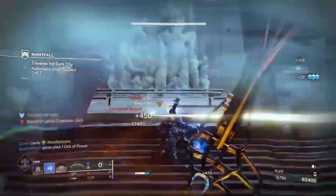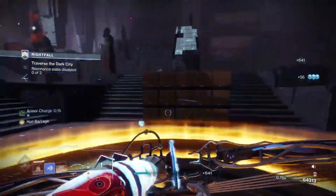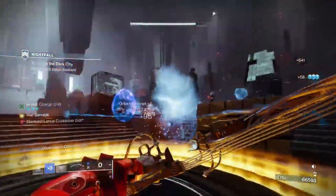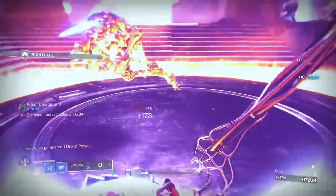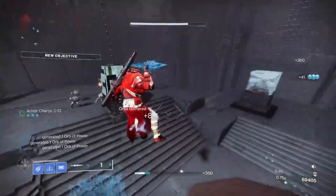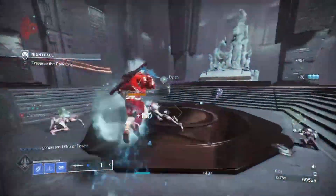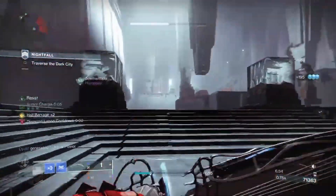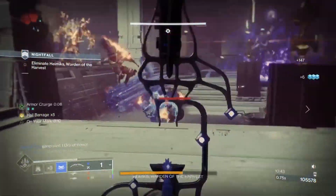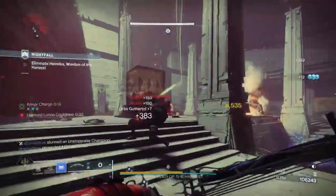Overall, this build is just way too much fun. I know everyone sleeps on the Cadmus Ridge Lancecap — in my opinion I think it's phenomenal, one of my favorite exotics in all of Destiny 2. I think the Verglas Curve, as well as some of the other Stasis exotics, get slept on just a bit, just because people don't think Stasis is all that good, although they are pretty effective. I think Whirlwind Implement is pretty good, Cryosthesia is really solid, and Ager's Scepter is also really, really good — I don't know why more people don't run them.